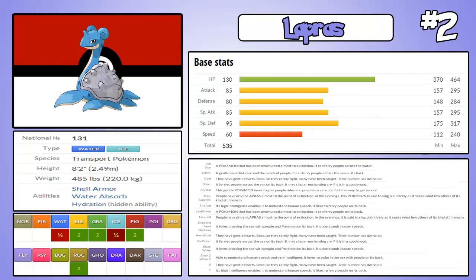At number two, we have Lapras. I really, really like Lapras — Lapras is a really good Pokemon. I like how on X and Y you actually kind of see the Pokemon when you're surfing on it, whereas in other games with other Pokemon you're just kind of sat on like a blue blob, just crouching over on it surfing around. With Lapras you're properly sat on it, it looks really cool. That's just one thing I quite like about Lapras, especially in X and Y.